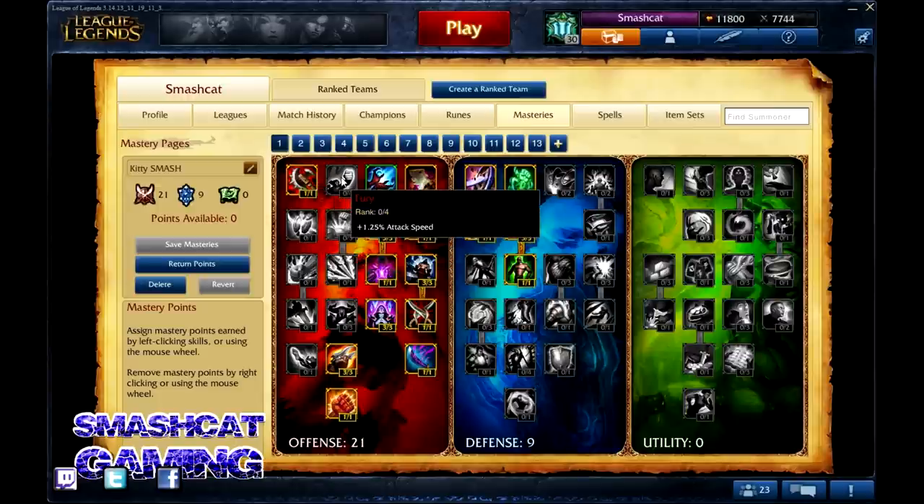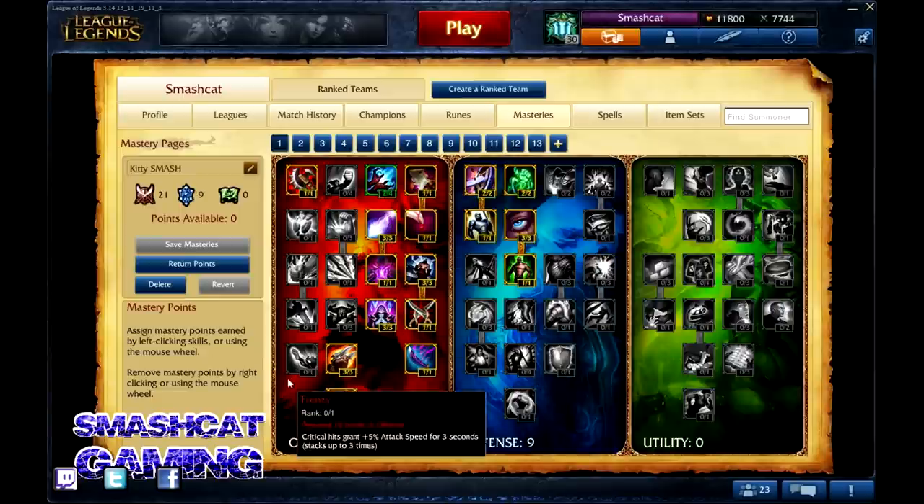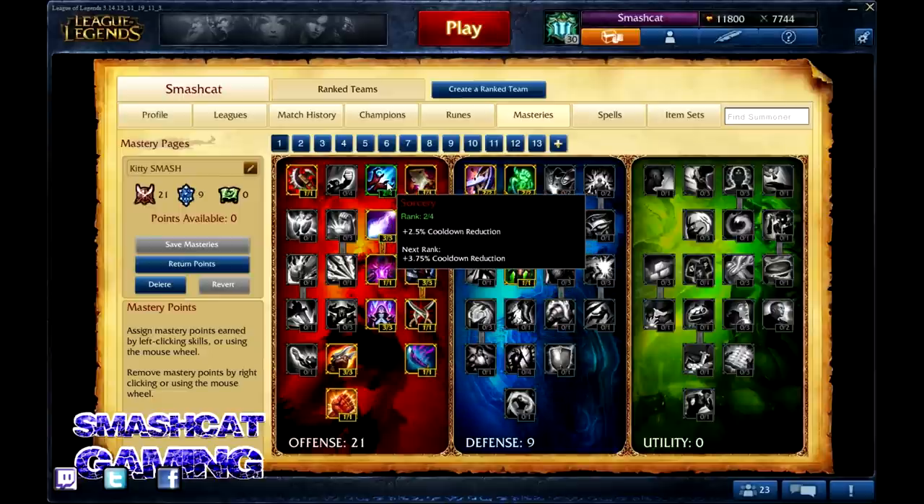Let's go over to Fury. There are 4 points available here, and each point gets you 1.25% attack speed. While this is a great talent, we're going to skip it on most AP carries because the majority of them don't utilize attack speed like an AD carry or a jungler would. What we want is Sorcery — this is cooldown reduction, the same exact scale at 1.25% per point. We'd like the whole 5%, but there are definitely better ways to spend your talents, so we're just going to put 2 points in that for now.